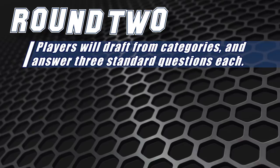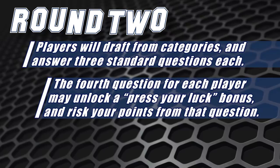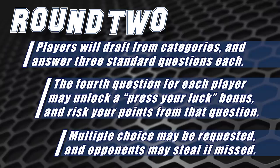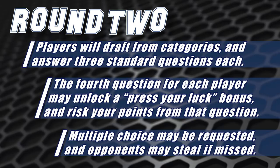Round two is categories. You're going to draft one category and immediately answer one question from it, then the other player goes, back and forth until you've answered three questions. On your fourth question, you can press your luck for bonus points. You can answer outright for two points or request multiple choice for one point. If you answer incorrectly, the other player gets a chance to steal.